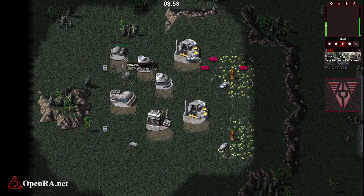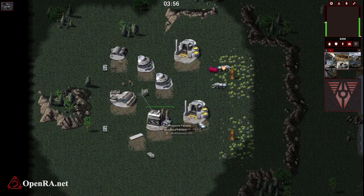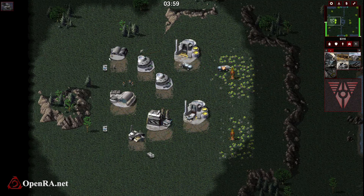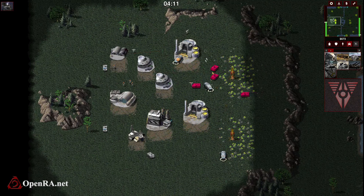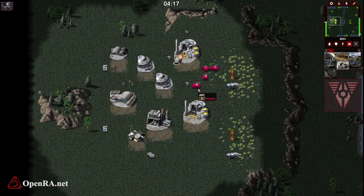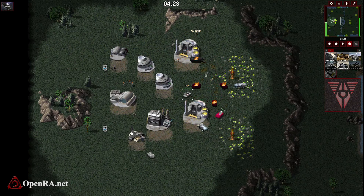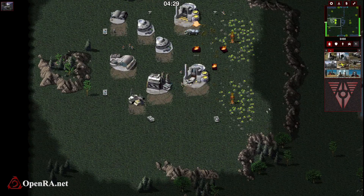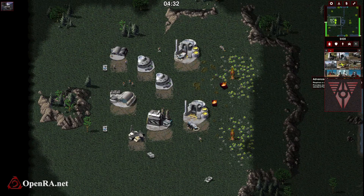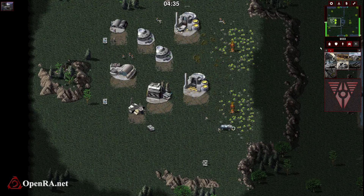Pull this back a little bit, get some E3 going here. Get out some medium tanks and see if we can deal with this little annoyance. As you can see, it looks like he's going with an APC build and he's going to try and crush. He might get this harvester, but at the expense of a lot of his stuff going down. He's lost quite a bit of units there. I lost a harvester, but it's nothing too bad of a deal here.